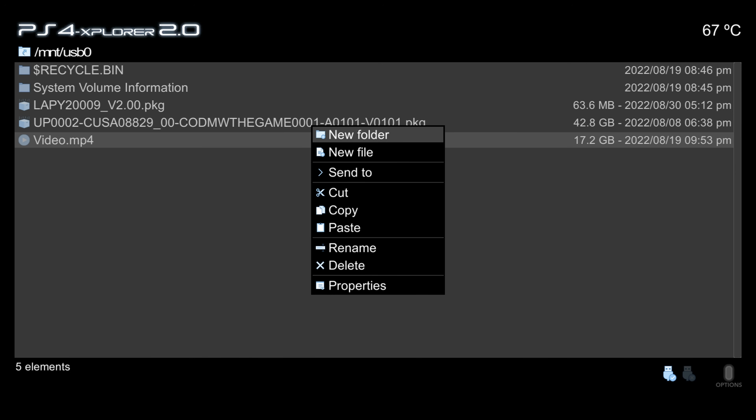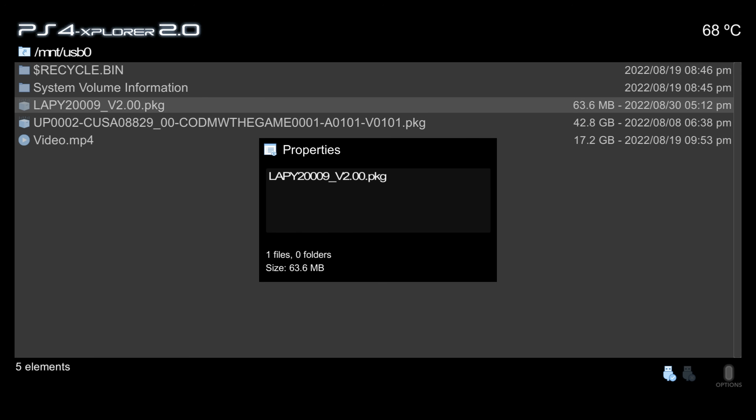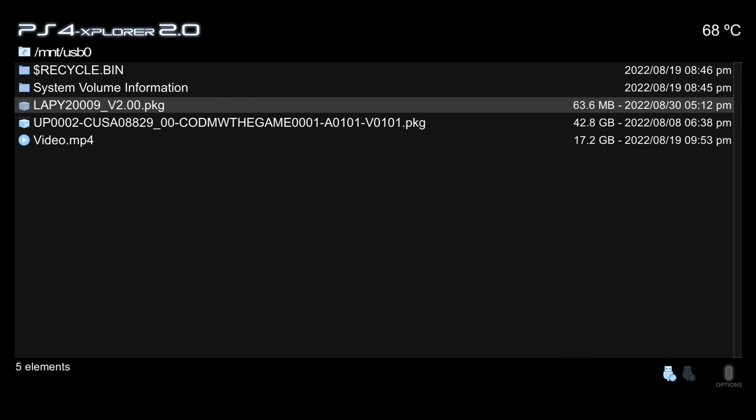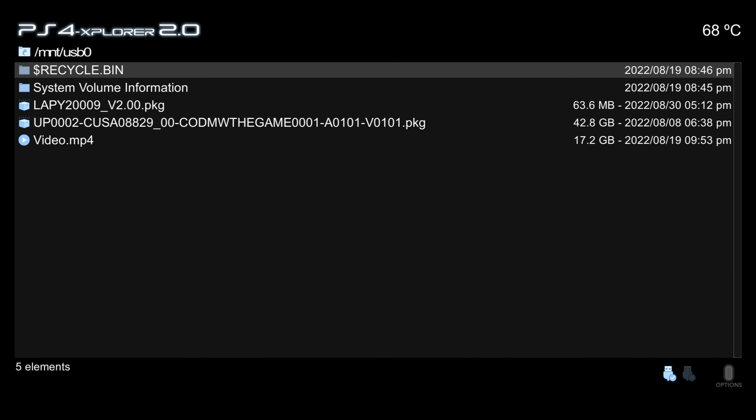Pressing triangle reveals several options: create a new folder or file, cut, copy, and paste files from one location to another, rename files and folders, and delete files and folders. There's also a properties option that tells you how many files and subfolders are inside a folder and the overall size — for example 63.6 megabytes. Another new option is 'Send To,' which lets you quickly send a file to a USB drive or the data folder without manually navigating and pasting.